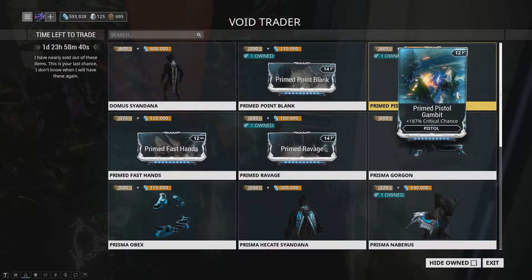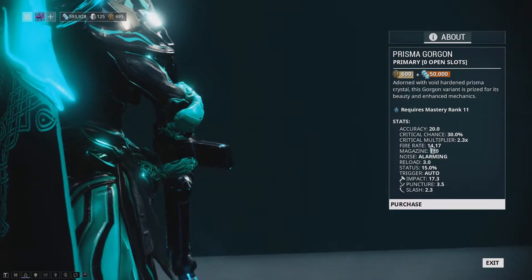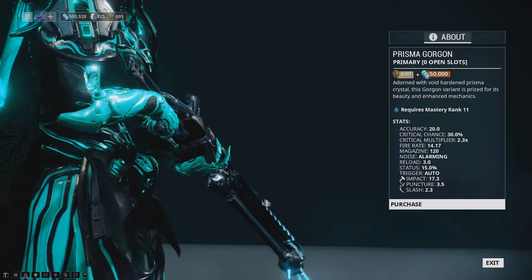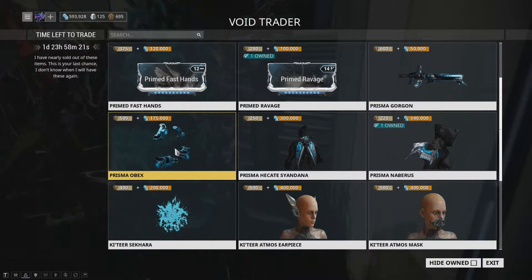I literally have every one of these but I'm gonna buy them so I can sell them later. He also brought the Prisma Gorgon, which is a really good weapon with 30% crit chance. I have used the Gorgon in the past and the Prisma Gorgon is actually a pretty good upgrade from the ordinary Gorgon, so you can pick that up as well.